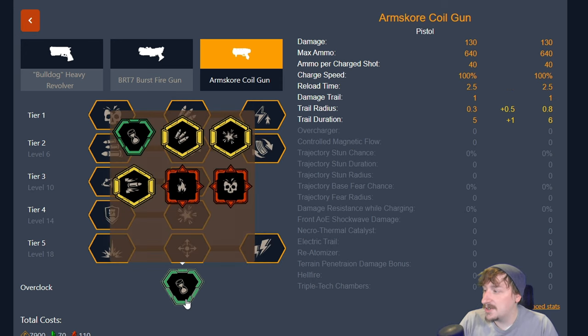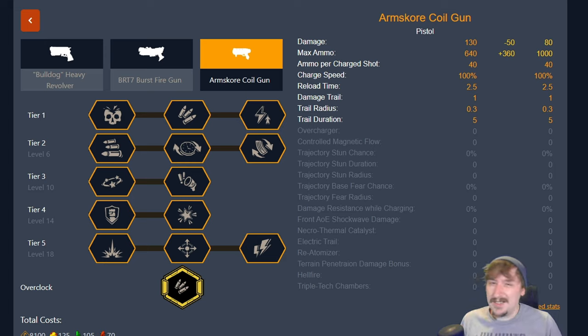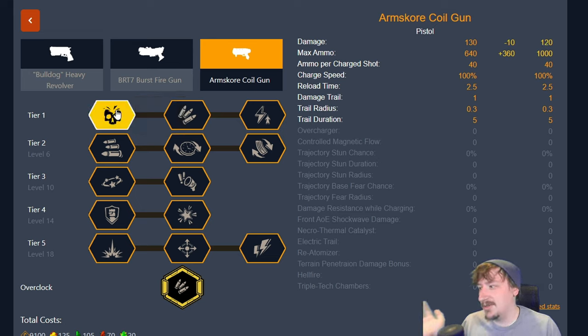Now we move on to our balanced overclocks, of which we have three. The first one is called back feeding module. It's honestly not my favorite out of the overclocks for the coil gun but it feels all right — if you like using the coil gun pretty often it's fine. For this particular overclock I usually try to compensate for the damage. If you take tier 1 damage you'll be going up to 120 damage, which is not quite enough.